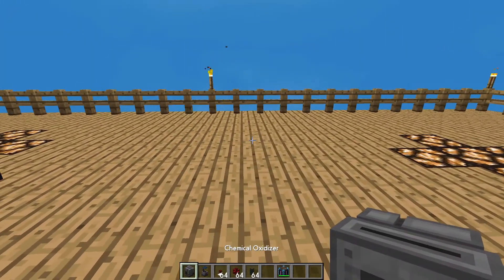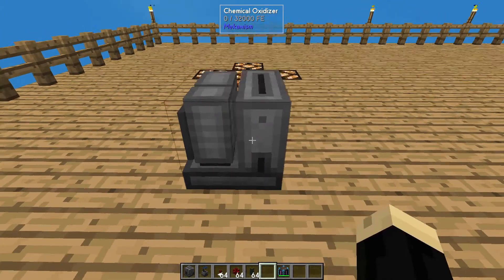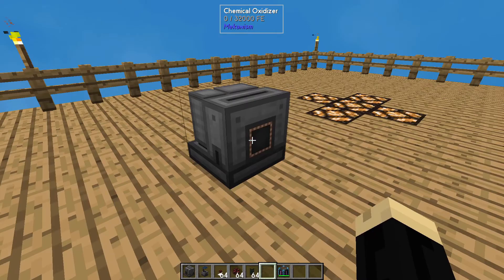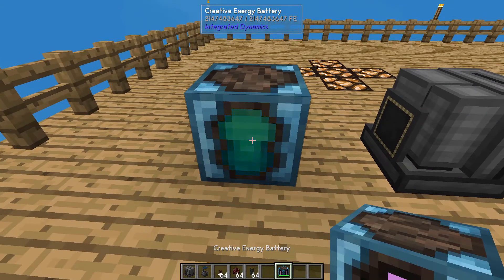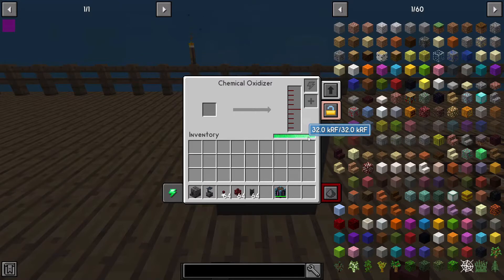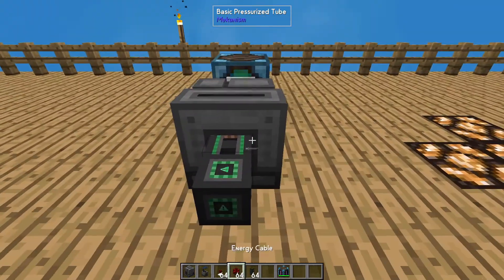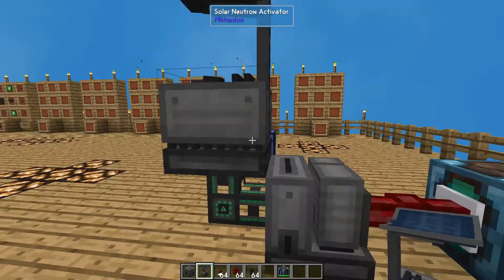First things first, we're going to put down the Chemical Oxidizer. When I set it down, on the right-hand side you see a small square — that is going to be where our product comes out. The left side is where we're going to get our power from. So we'll go ahead and put down our creative battery, connect that with an energy extraction cable. You can see inside that this now has power. The other side is where we're going to put our basic pressurized tube, and then on top of that we're going to put down our Solar Neutron Activator.